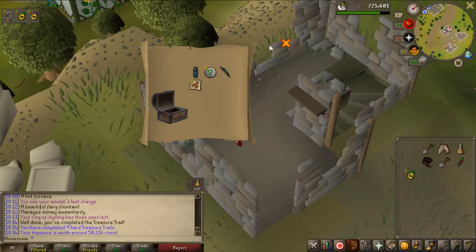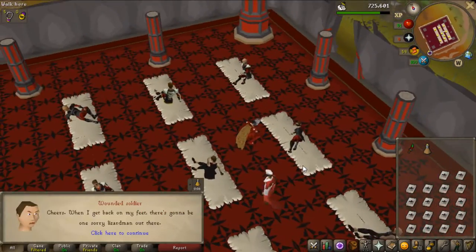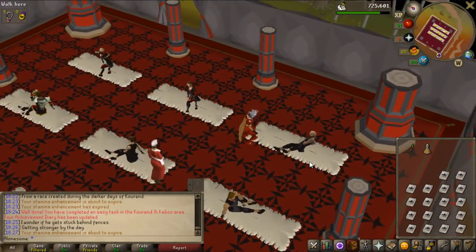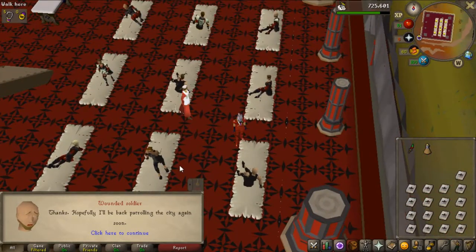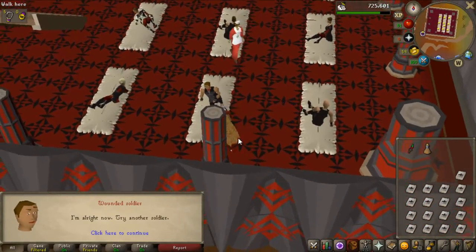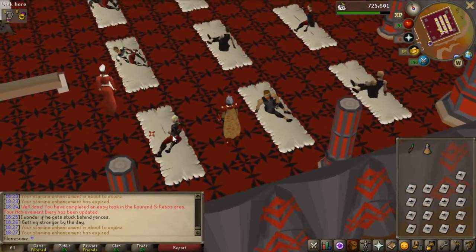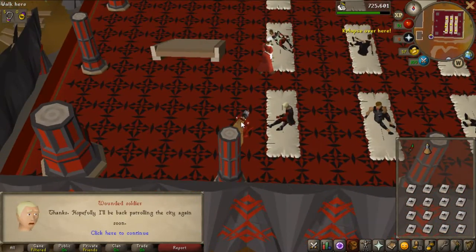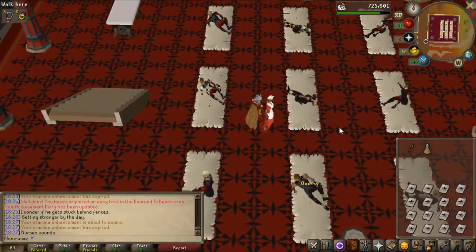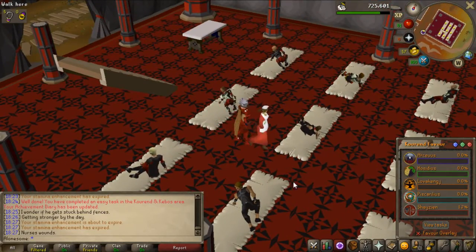Since I'm going to be using the current slayer master, I want a fast way to get there because running from the dock at Port Sarim is pretty painful. I'm just going to get the Xeric's Amulet so I can teleport pretty close to it. For that you need to kill Lizardmen — they have a 1 in 250 drop rate — and I can't access them before I have 5% Shayzien reputation. So I'm going to get that real quick.